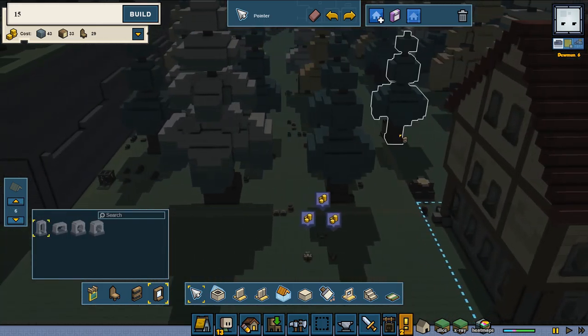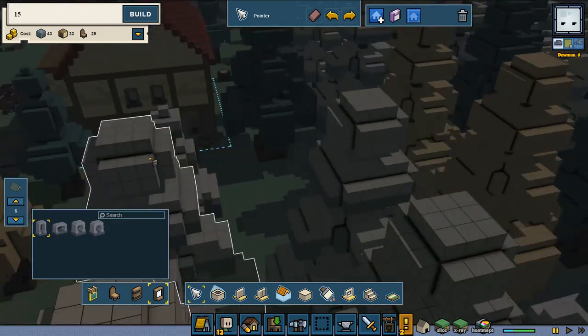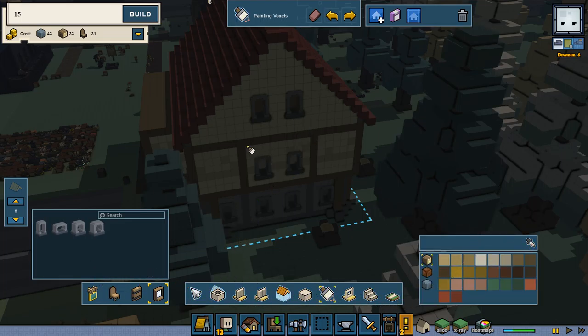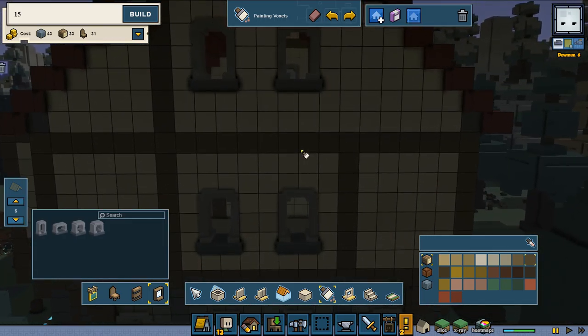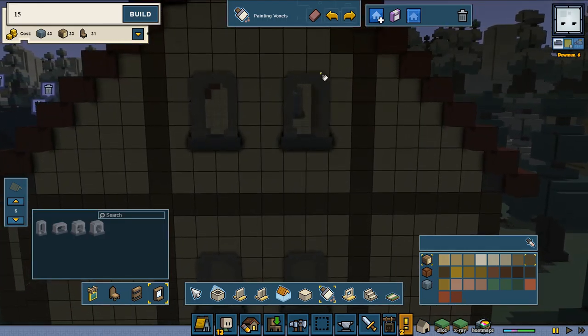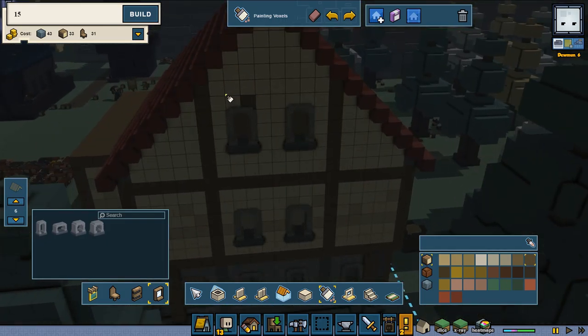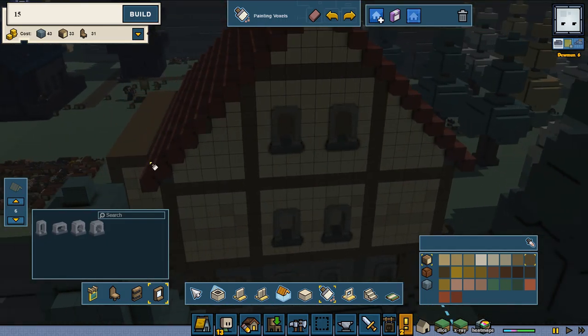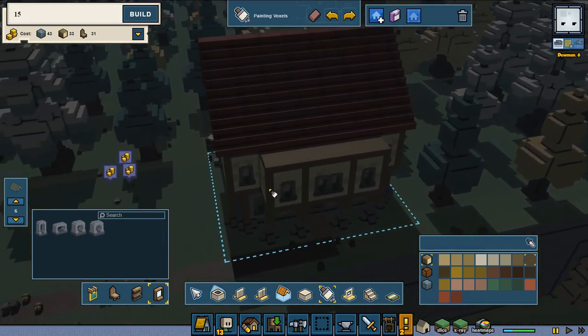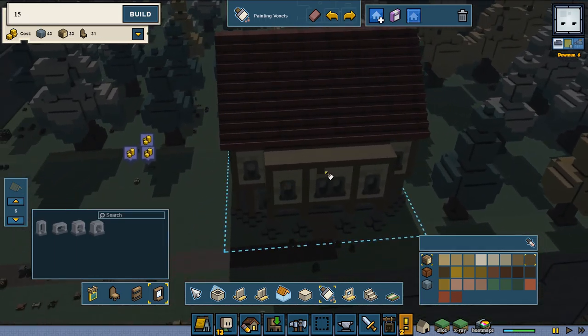I wonder how much base - two blocks below. That way, and now let's do the coloring part. I must say I'm pretty proud of this house - once it's fully operational it's going to be amazing.